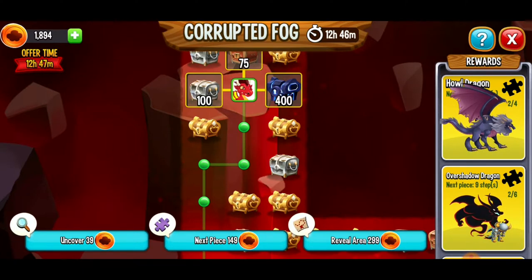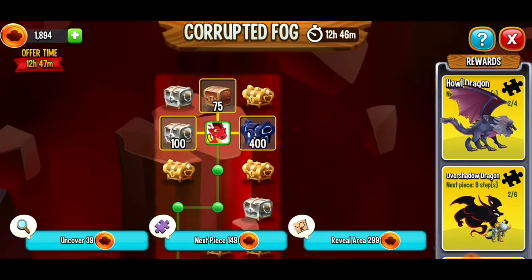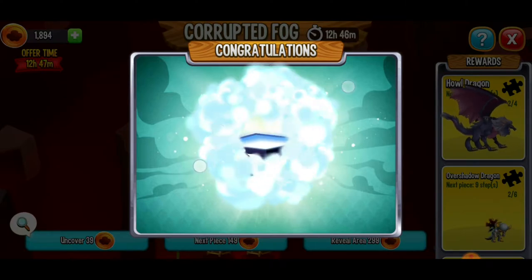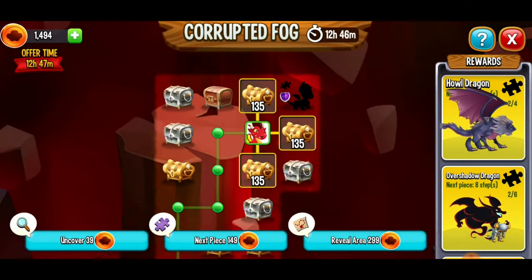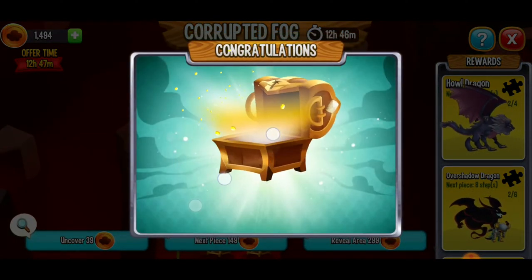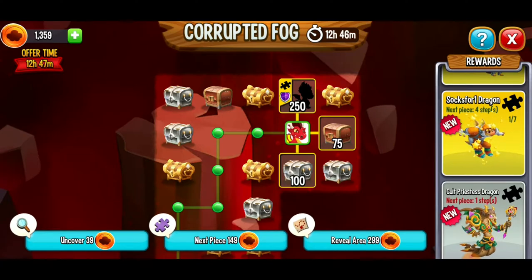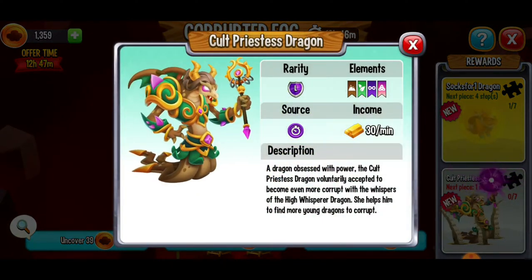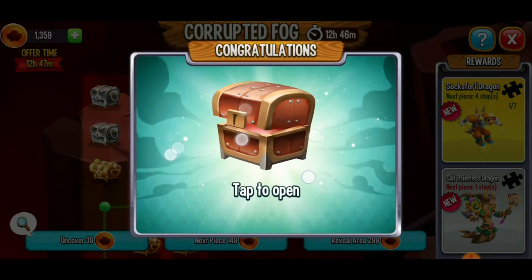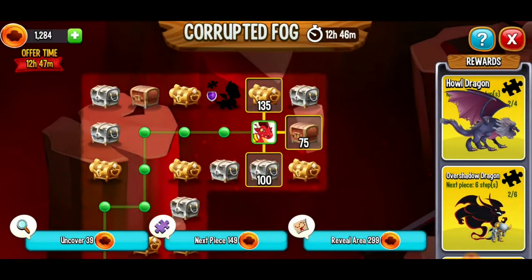The next howl dragon piece is nine steps away — I have a feeling we're going to have to backtrack for this one. Let's take a chance here — I'm going to go for this big chest with the 400 tokens, five pure essence. We're eight steps away. So we're going to go to the right here. At this moment in the game there's no probability of me getting this dragon. We're one step away but we need seven pieces and I'm running low on those fog coins. So let's keep going to the right. 5,000 food — just what I need!